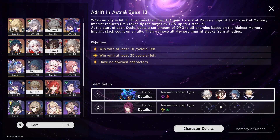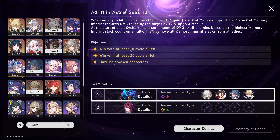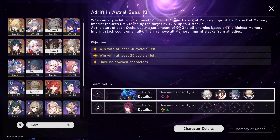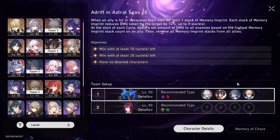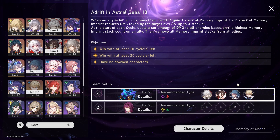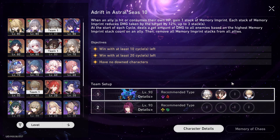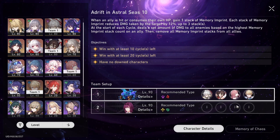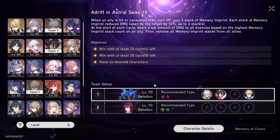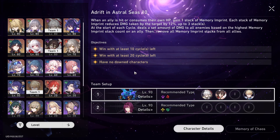However, you will lose offensive capability here so bear that in mind. If you're feeling very confident or for the very early stages in MOC, you can swap out Natasha for another buffer. However, I don't recommend this at all because enemies will get tougher in future MOCs.